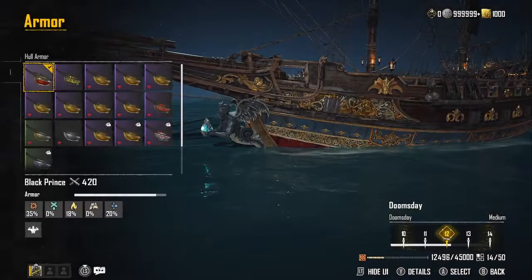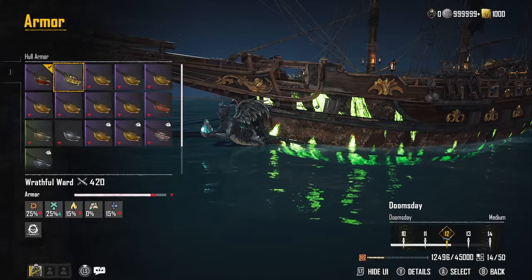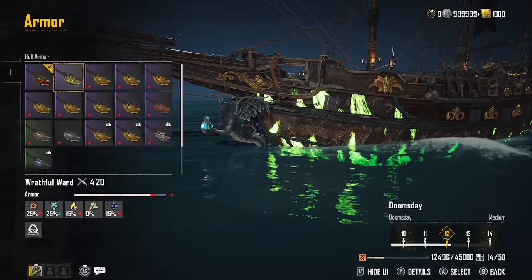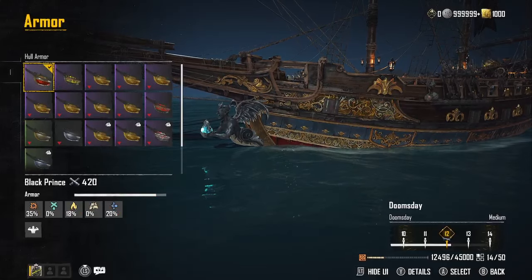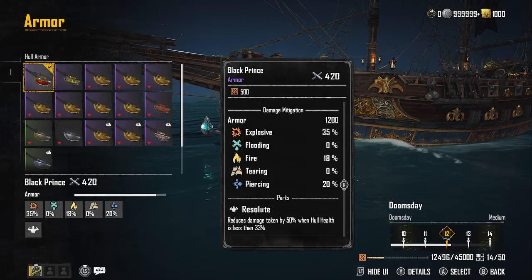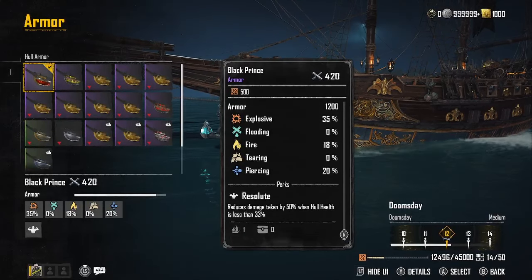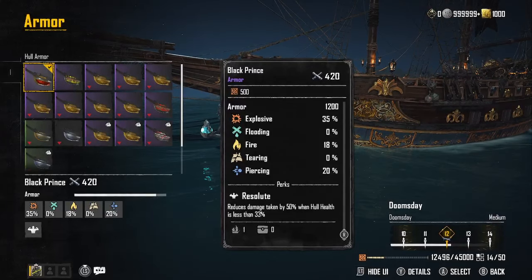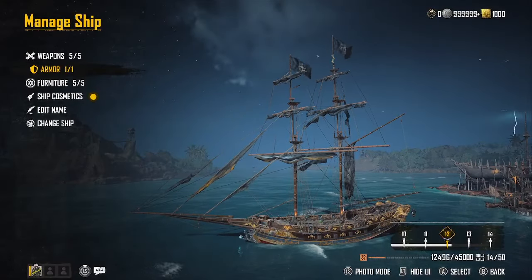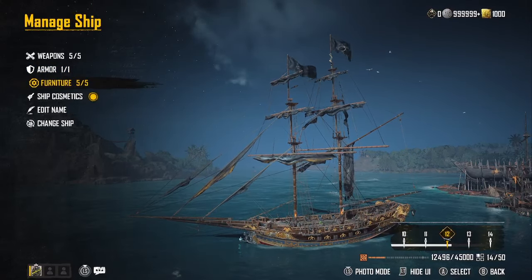For armor, we're using the Black Prince. I had been using the Wrath forward for a while because you do a lot of ramming up close — it does a great job zapping stamina. But I wanted something with a bit more ability, so we went to the Black Prince. The Resolute perk reduces damage taken by 50% when hull health is less than 33%. They've buffed this equipment recently, so every patch you need to check those numbers — they're raising up quite a few furniture pieces and armors, trying to get things balanced for PvP.